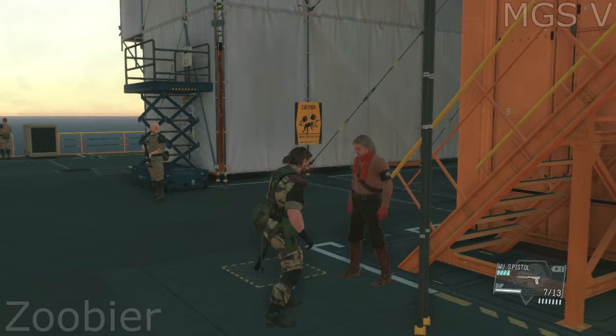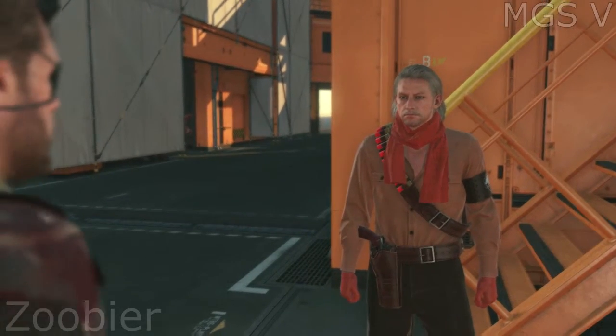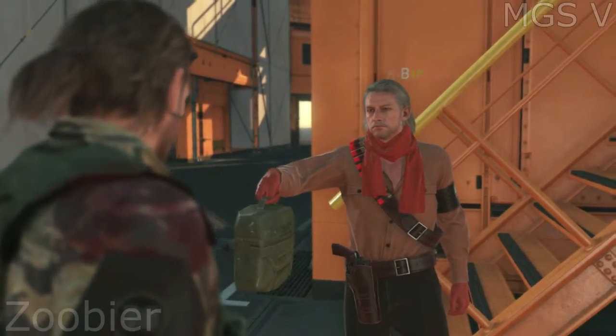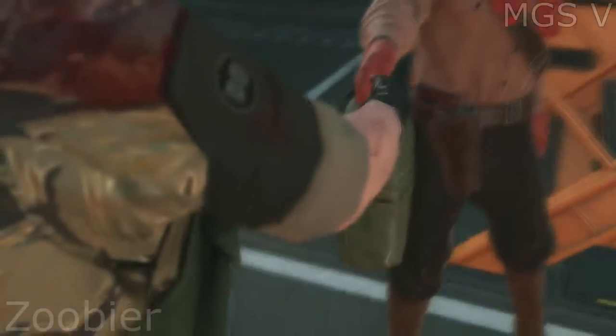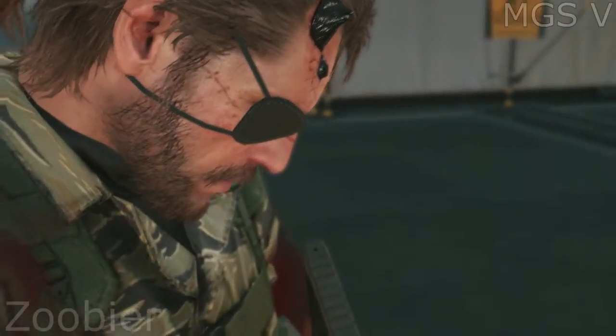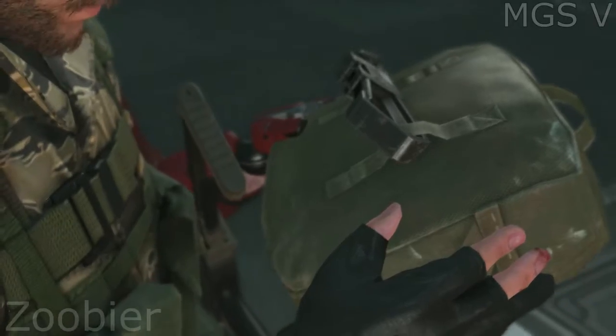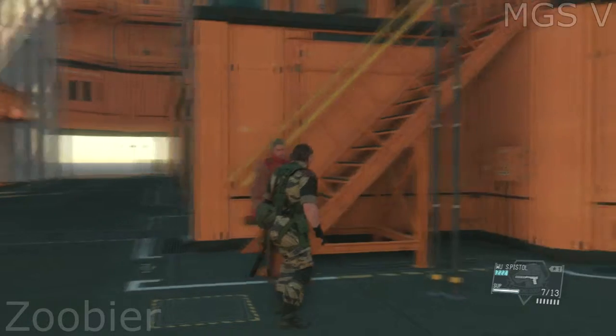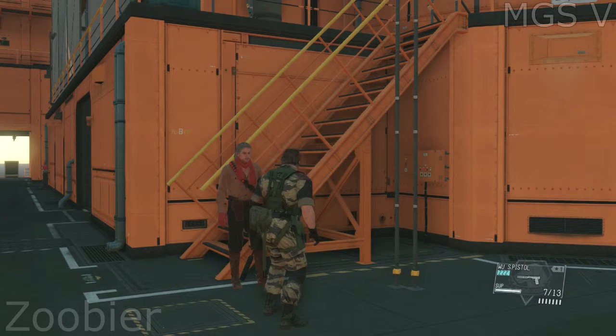Miller asked me to lay that out for you. To start bringing people in, use this. It's a Fulton recovery device. When you're in the field, use it to extract any soldiers or prisoners you want back here. Then we'll see if we can't persuade them to join the ranks of Diamond Dogs. Go on, test it out on the staff here. Anyone you want.